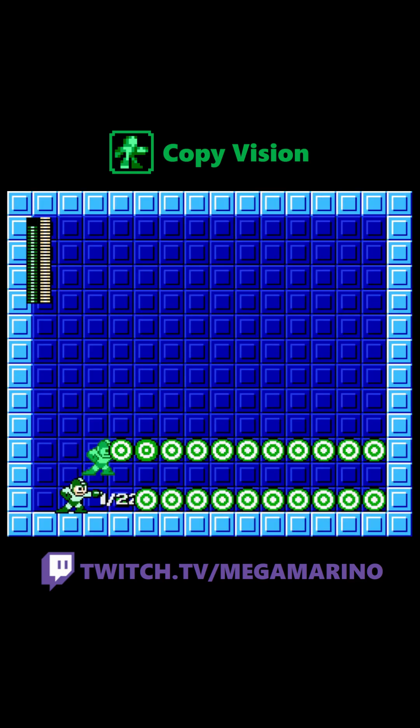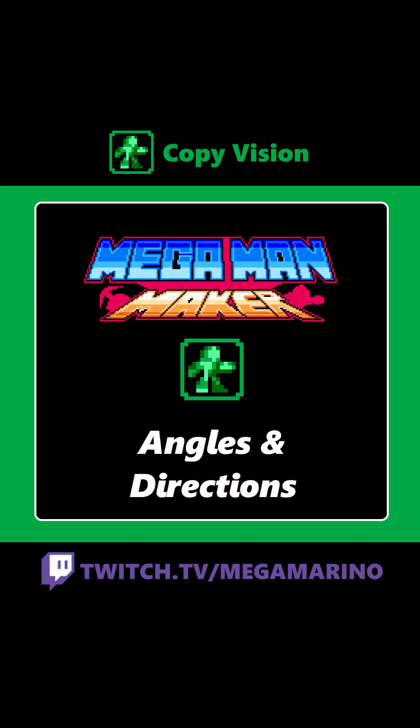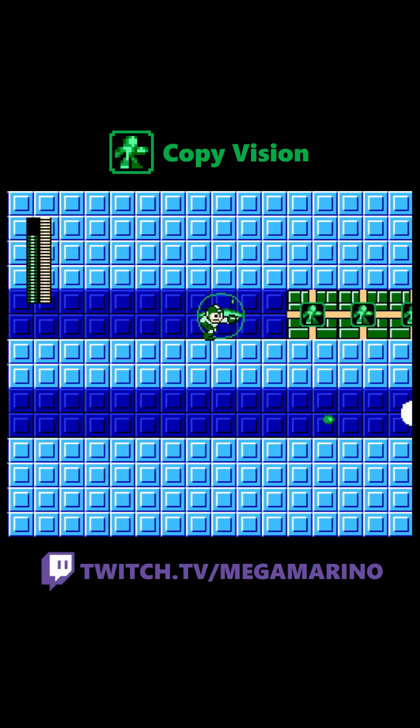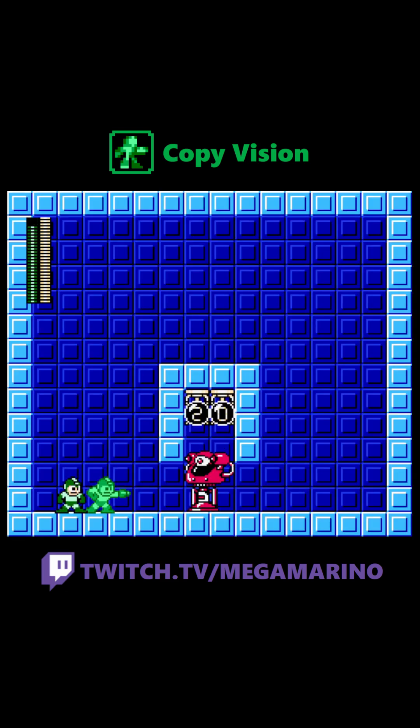Copy Vision from Mega Man and Base, originally given to you by Astro Man, creates a clone of Mega Man that shoots 28 bullets dealing 2 damage each. When shot, Mega Man creates a clone of himself that shoots horizontally 28 times. The clone disappears when you leave the screen or cancel the weapon. Each shot deals 2 damage — that's twice Mega's Buster.